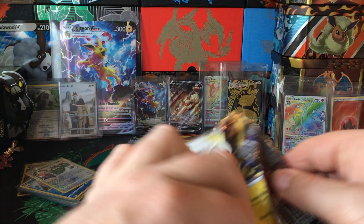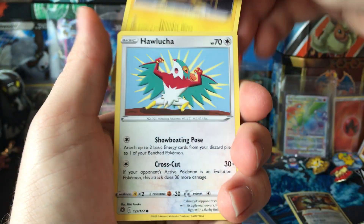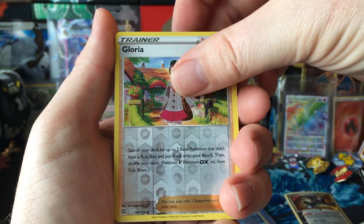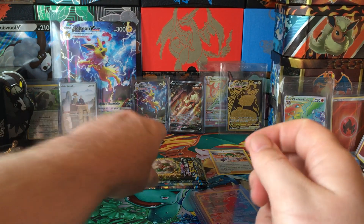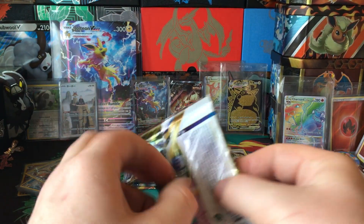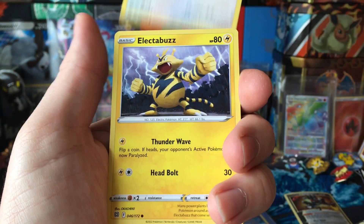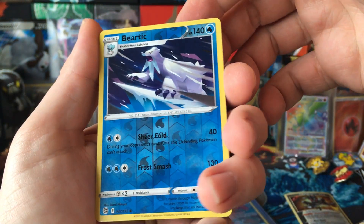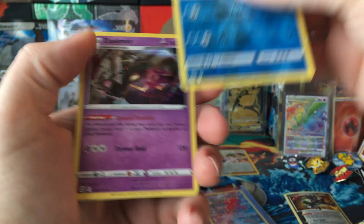I feel like there's something in here, this could be a good one. Yeah, see the line part — oh no, that's what I detected: the V-Star marker. That is a cool art, especially in the reverse foil — the Dusk Noir holo.